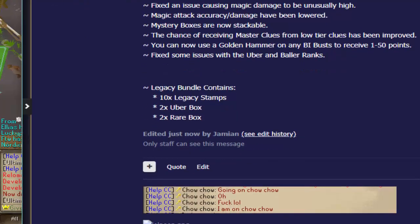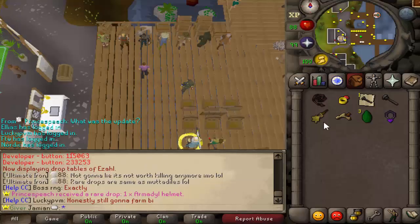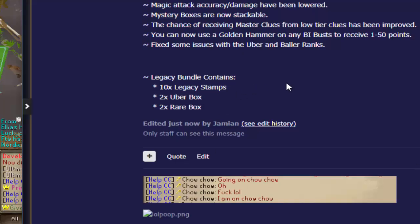In terms of other updates: Ixlorin's magic defense was increased. There was an issue with magic where the damage was basically doubled, and that was fixed, so now magic is not as overpowered as it was, and the accuracy was slightly lower. Mystery boxes are now stackable. You can now receive master clues more easily from the lower tier ones, and you can now golden hammer any BI bust. Also, all issues with the Uber and Balaranx should be fixed.